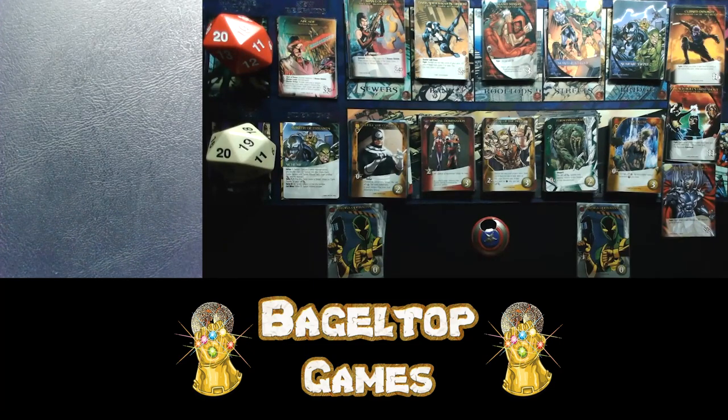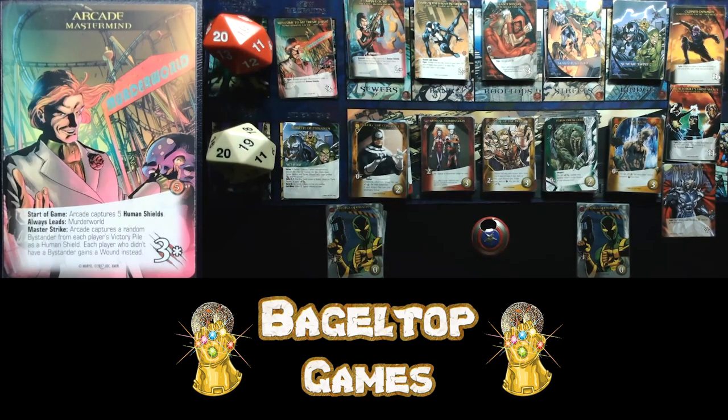We still have a mastermind and a scheme instead of a commander and plot. Our mastermind today is Arcade — he wants to be the only villain in town, so he brought the other villains and a couple of other characters into Murder World to keep them out of his way. Arcade uses the term 'human shields' from the X-Men set. With the start of the game, Arcade captures five human shields — we place five bystanders face down behind him. I cannot fight Arcade until he has no more human shields.